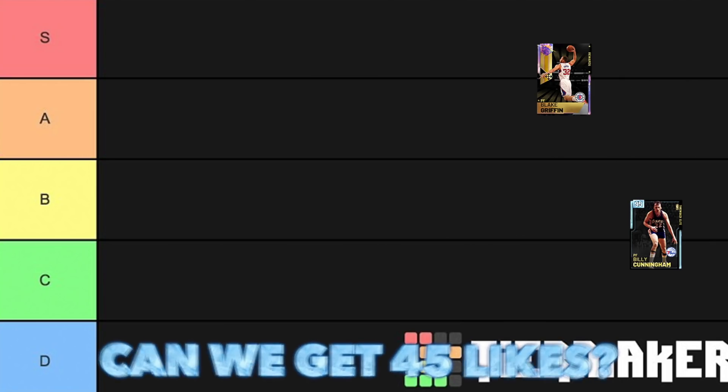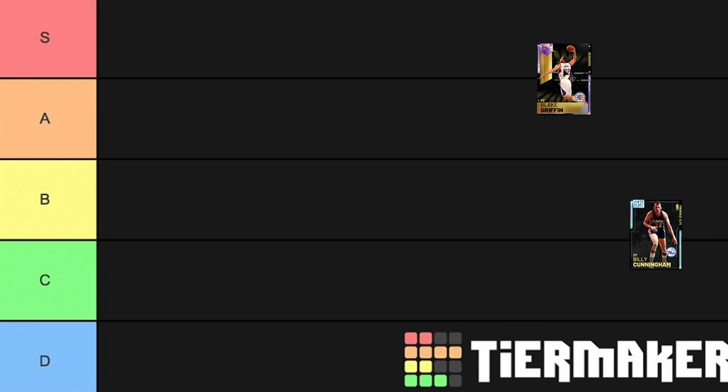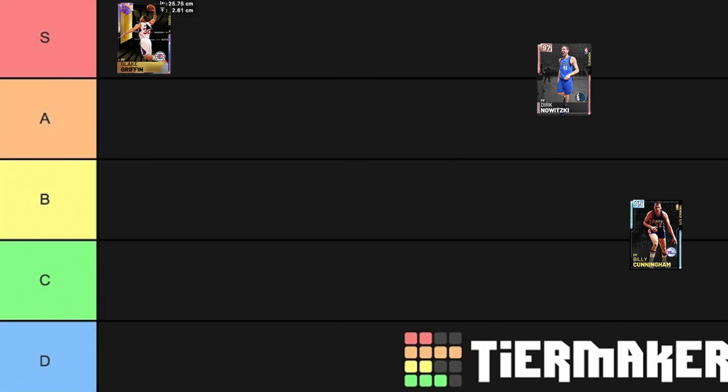We're going to start off with Blake Griffin, and I like this card. He can speed boost. I'm trying to justify why he shouldn't be S tier, but there's no question about it — Blake Griffin, S tier. He is an unbelievable dunker. He can also run the ball quite well, play at the point guard, play all five positions. He's 6'10". He can shoot. There's nothing he can't do.